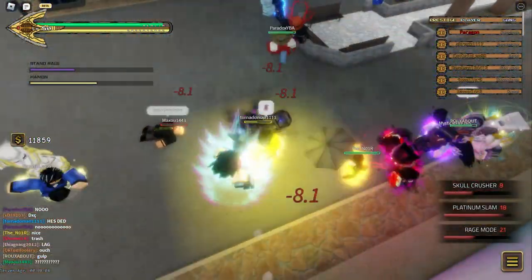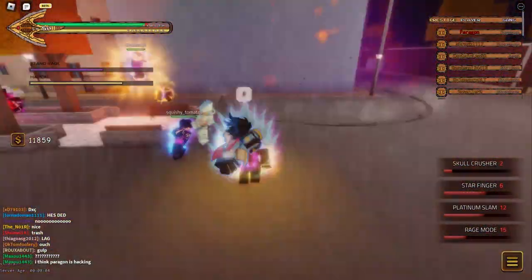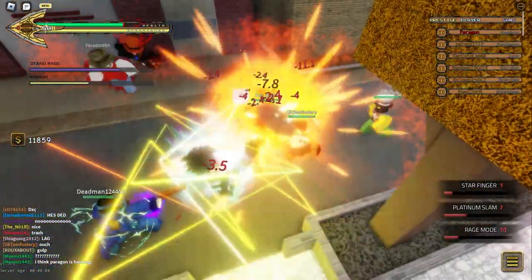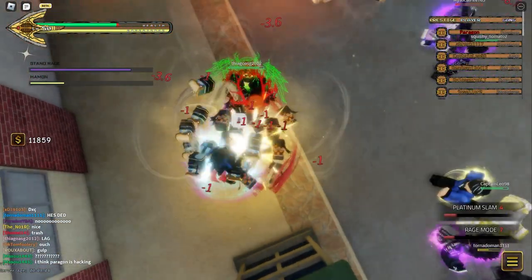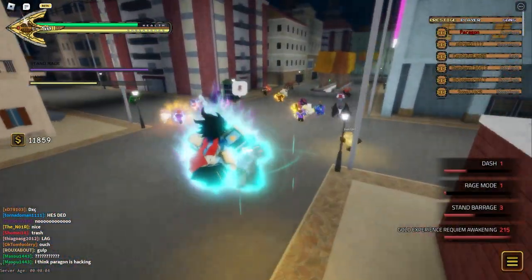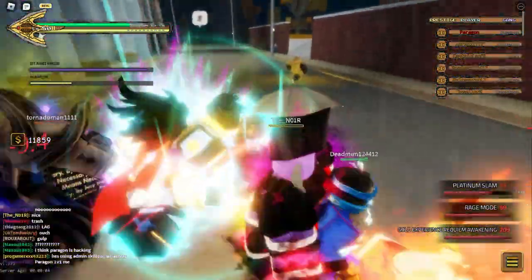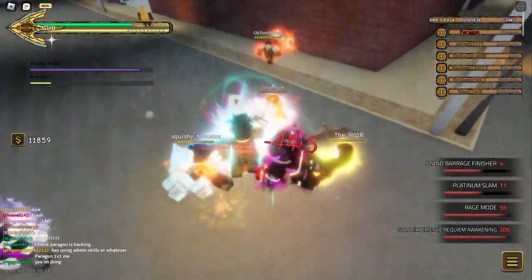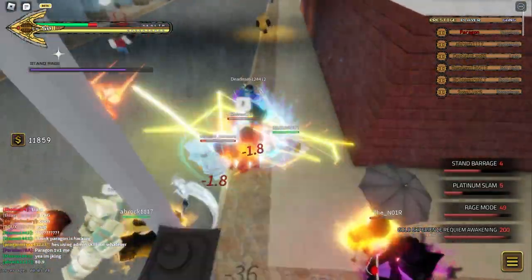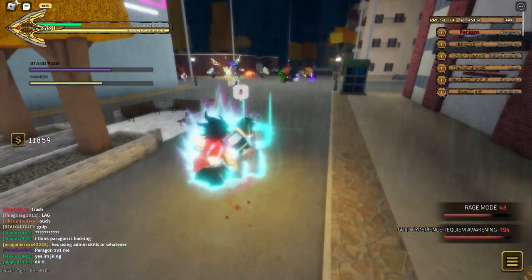Usually in this series, I want to go over weaknesses and ways to counter the mod spec I cover, but I literally don't think that Kizaru has any ways to counter it effectively. The only ways to counter it are to hope the person using it is too dumb to use it properly, or if you have a team of like 10 people where you all just stunlock the person. Basically, what you've got to hope for is that they make a mistake and mess up where you'll be able to land a lot of damage and maybe kill them — but even then, it will take a lot of effort to kill them even once if they're using this spec.